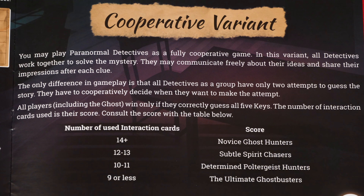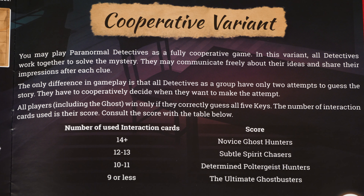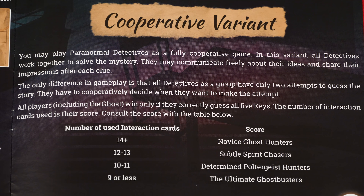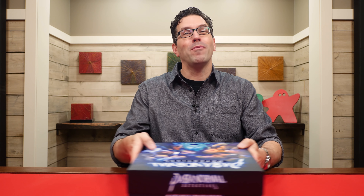The game also comes with a fully cooperative variant where all the detectives work together to solve the case, sharing their thoughts and ideas with each other. The only difference is that they will only have a total of two attempts to guess the story as a group, and they will earn a score based on how many interaction cards they used. Otherwise, that's everything you need to know to play Paranormal Detectives.